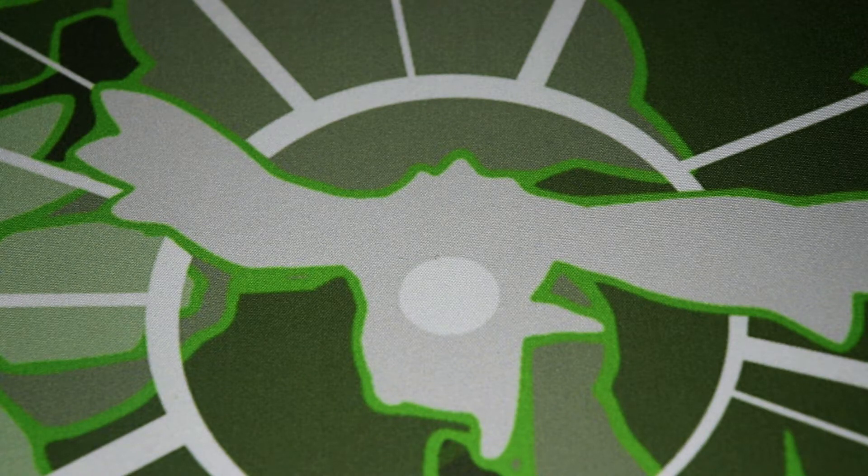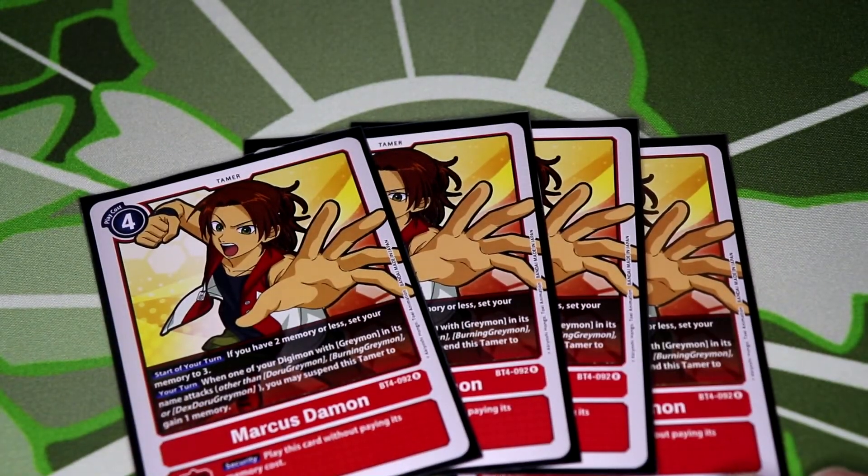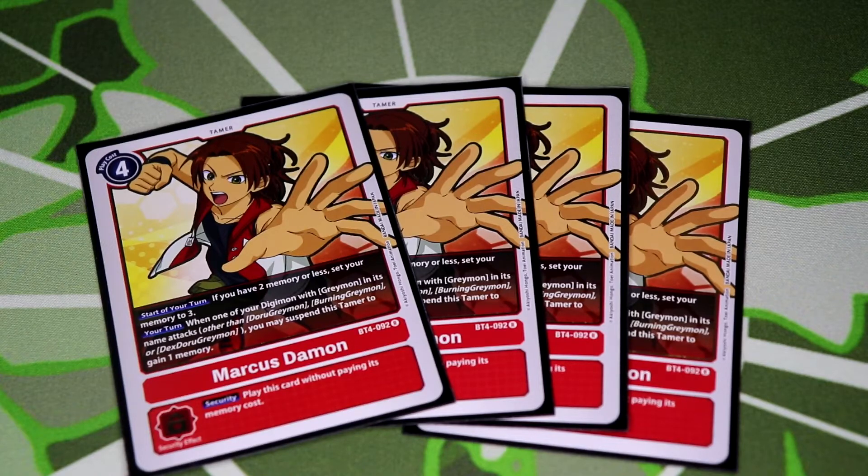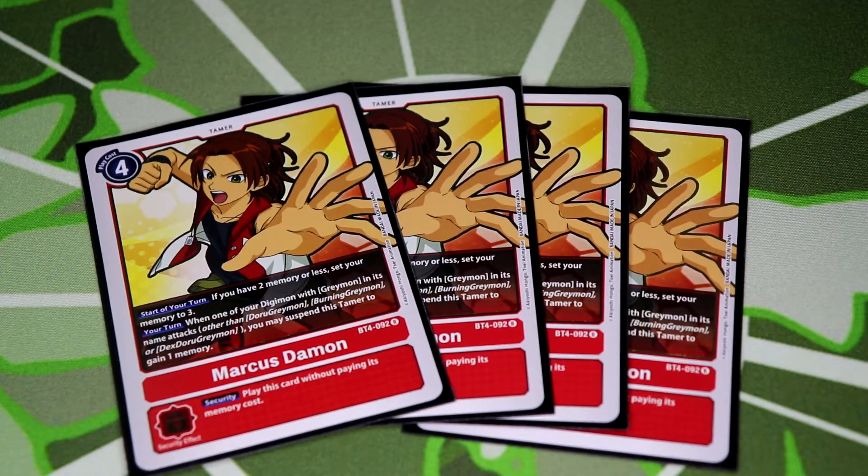Wrapping up the last four cards we have Marcus's Statement. We're running Marcus because he's our memory fixer — you always need a memory fixer. Anytime a Greymon attacks you can rest this card to gain one memory. Since our entire level six lineup is Greymon, this card is highly effective. Hopefully you get at least two to three Marcus in the back row depending on security, and every time you attack you basically get memory — that's fantastic.